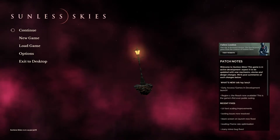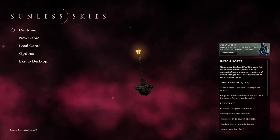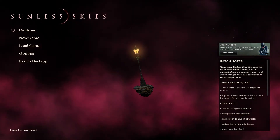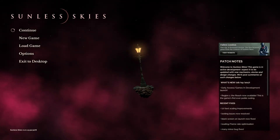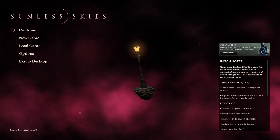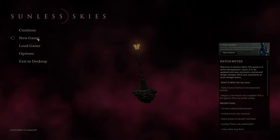Now, if you've been following Sunless Skies, you've probably already heard that it was released through Steam's Early Access Program earlier this month. People who backed the project through Kickstarter have already gotten access to the early Alpha build, but anyone else who's interested can also buy into the Alpha through Steam for about 25 US dollars, depending on their region. But I suppose that begs the question: should you buy the game when it's in such an early state? Well, that really depends on exactly what you're hoping to get from it.